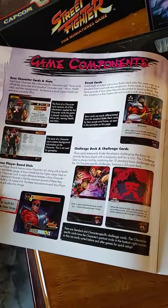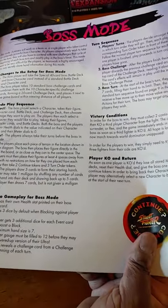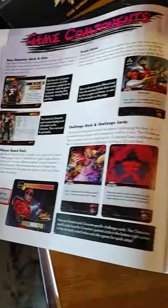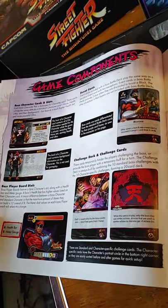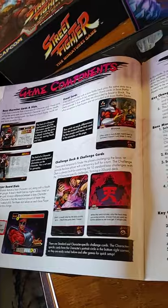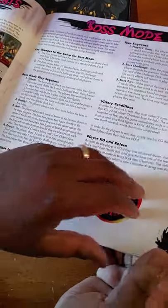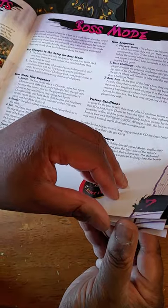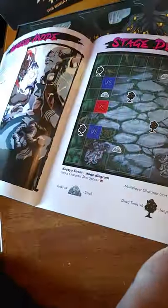You'll get two decks of cards for each fighter. One is the regular deck to play as Akuma and Bison, and then they have their special souped-up boss deck where you can have three people versus the one boss. They show you the boss mode and this is not a big rule book either.